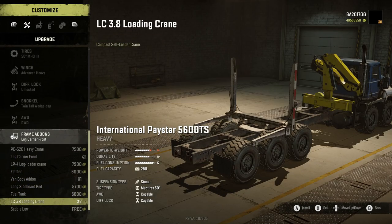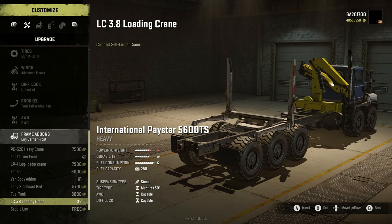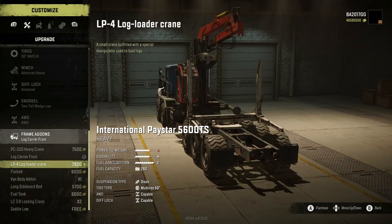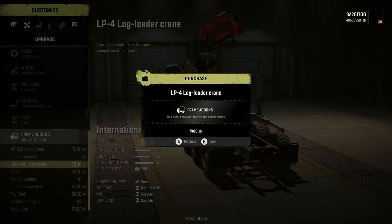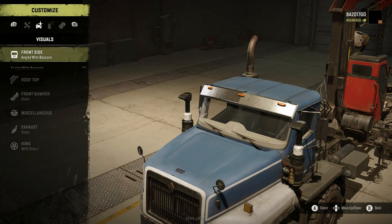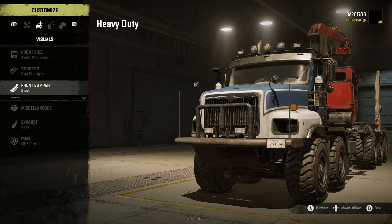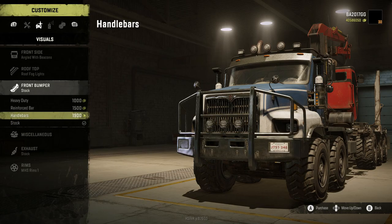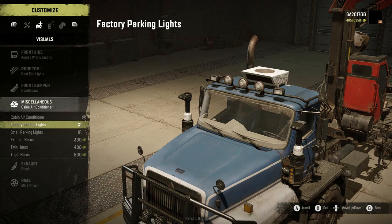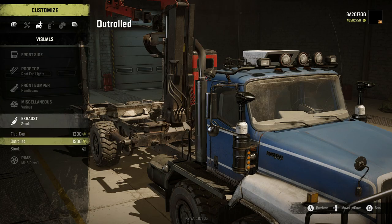Something I've been looking forward to — look at this fuel tank: 2800 liters of fuel, super long fuel tank. We can also put a loading crane on here. This is an LP log loader crane, front side. Let's put on angled with beacons, rooftop, and add the alarm, roof fog lights, and front bumper options.